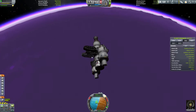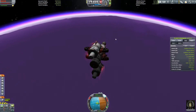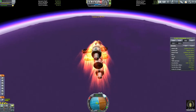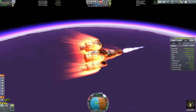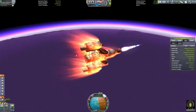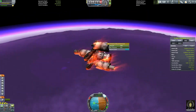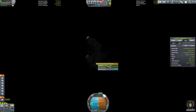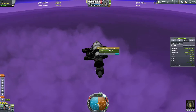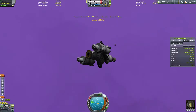Now that we are going down we can actually sort of make out the surface, something we could not do in map view. So it was a big gamble picking a spot to go down on, because I had no idea if there was going to be land or some sort of weird liquid. Playing around with parachutes, I decided to set them to 5000 meters, then realized that's way too high — the atmosphere is way too thick, it's gonna take a year to touch down.